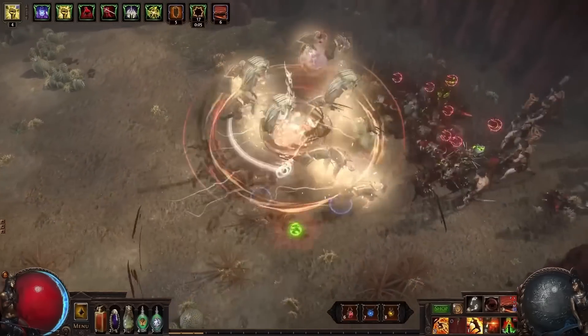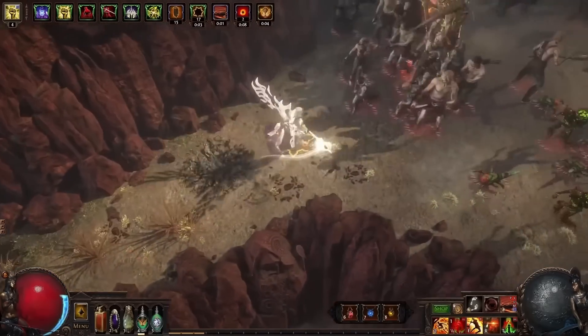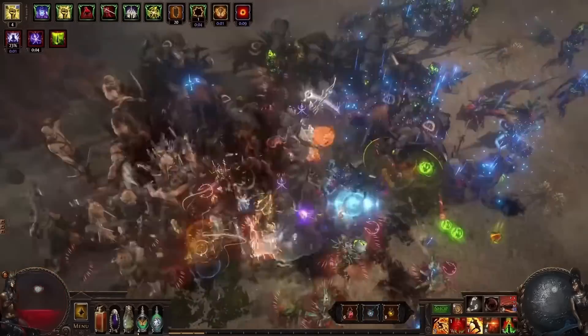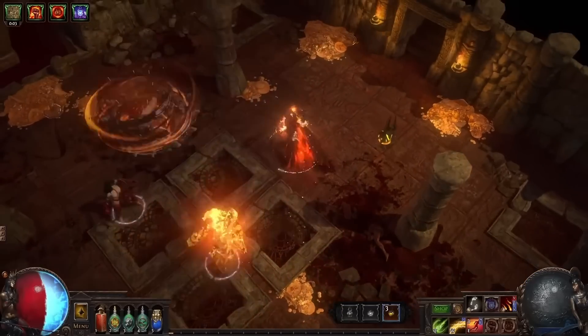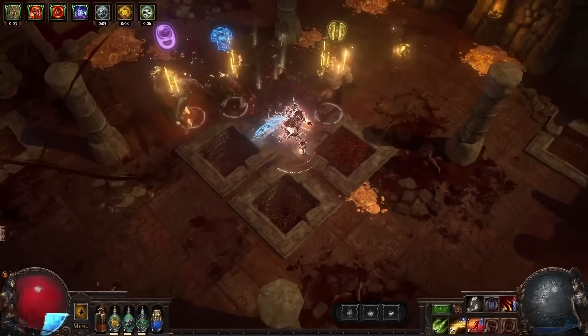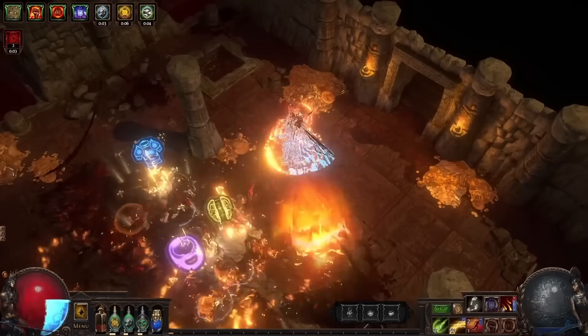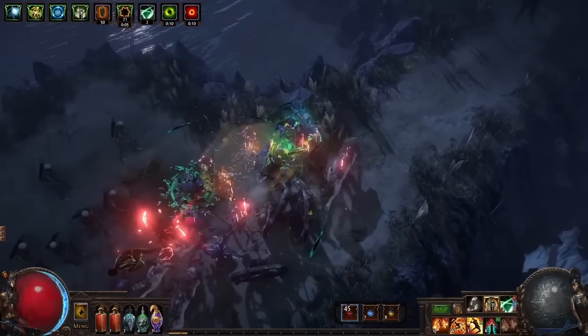Outside of Softcore Trade, the other leagues are largely dominated by Gladiator builds using this keystone to shore up their defenses — mainly Spectral Throw or Shield Crush builds. Since they're already investing into shield wheels on the passive tree that increase damage while also providing block chance, Versatile Combatant provides a good low-investment option to gain a solid chunk of spell block.